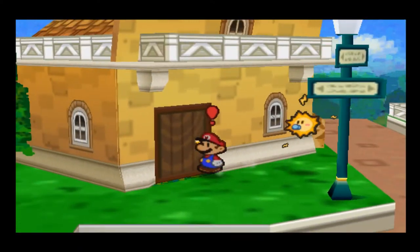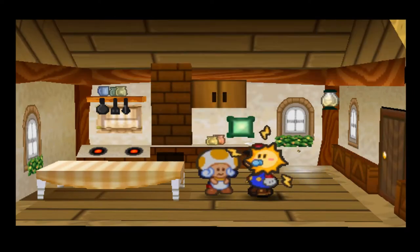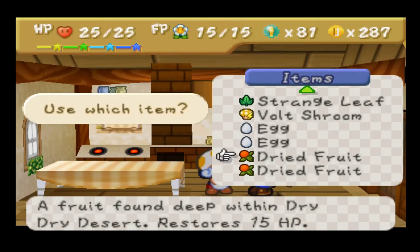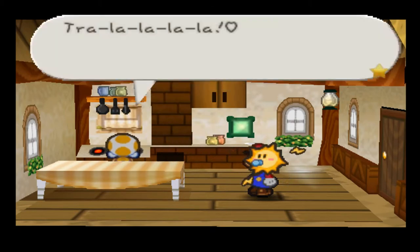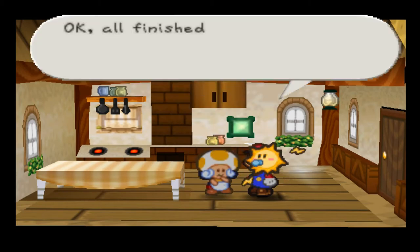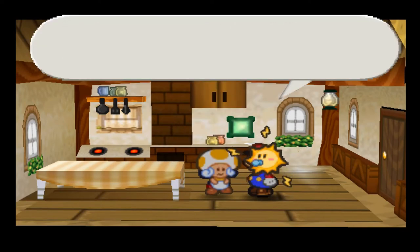First thing we're going to do — we've got a full inventory with ingredients to cook. Strange leaf plus a dried fruit. This is one of the weirder recipes to make. The dried fruit is a weird item because it only drops randomly from Pokies very occasionally; otherwise you can't get it. The experiment turns out great — we get a Fire Flower, which is weird, but I'll take it.